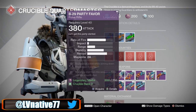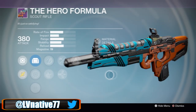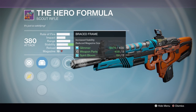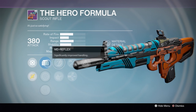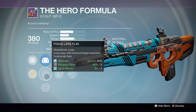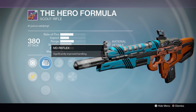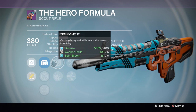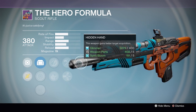Moving right on into the Weapon Reset with the Crucible Quartermaster — take a look at this Hero Formula Scout Rifle. We have Hidden Hand, and you can go Braced Frame or Armor Piercing, but Braced Frame and Zen Moment — this thing is going to be a laser. We've got the MD Reflex, Focus Lens, FLA-5, and the OEG. Not the best scopes, but if you're looking for a really accurate, heavy-hitting scout rifle, this one is not going to be bad. Definitely think about picking it up.